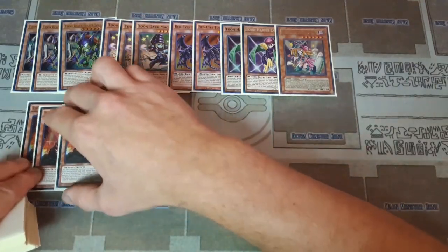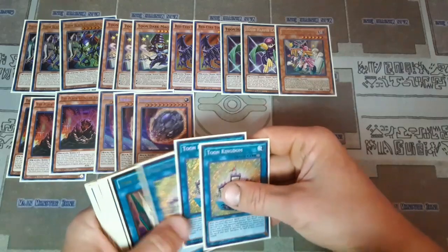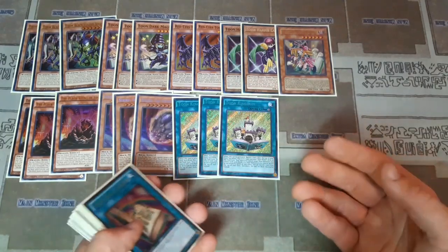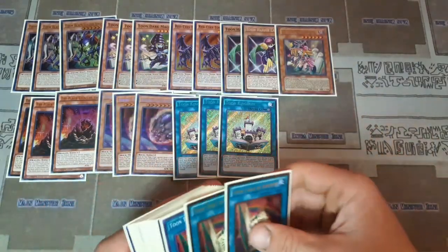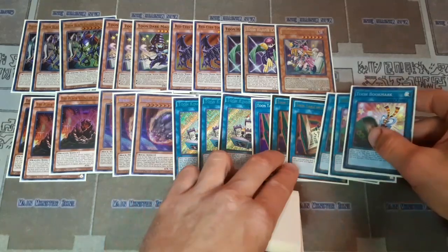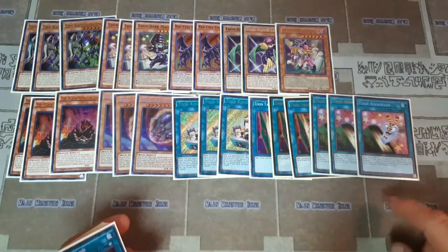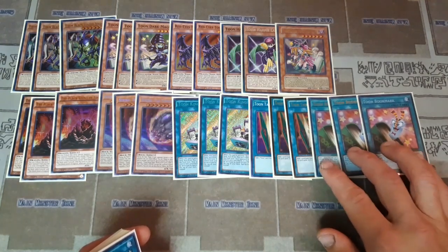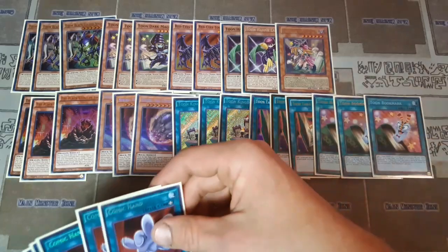For non-Toon cards we are playing three copies of Black Stone of Legend and three Nibiru. The reason I liked Nibiru in my original build is because if you get Nibiru onto your opponent's board you can tribute their monsters, put out a big Nibiru token, and then just steal it with Comic Hand. Three Toon Kingdom obviously we're going to be dropping those. Then three Toon Table of Contents and three Toon Bookmark — I'm going to be really firm here that you need to keep these six cards in your deck. Toon Bookmark is sitting at about fifteen dollars right now, so try to get your hands on three copies.